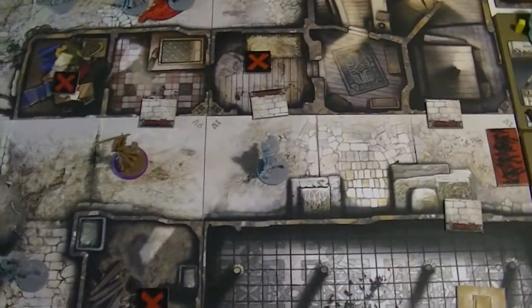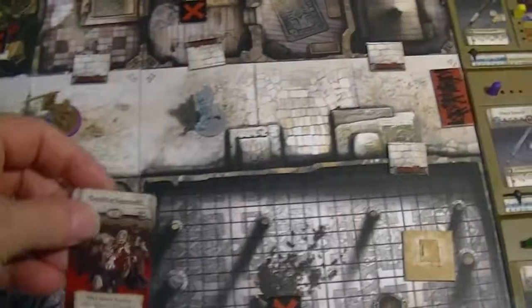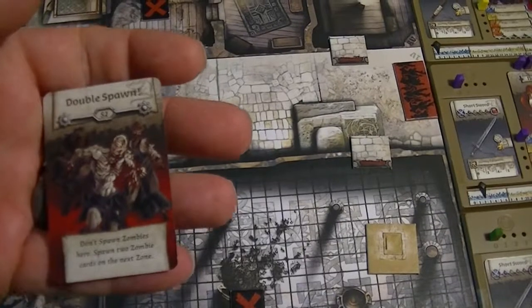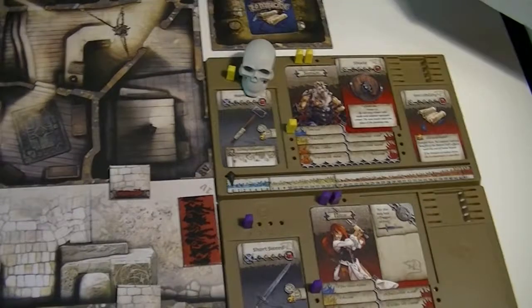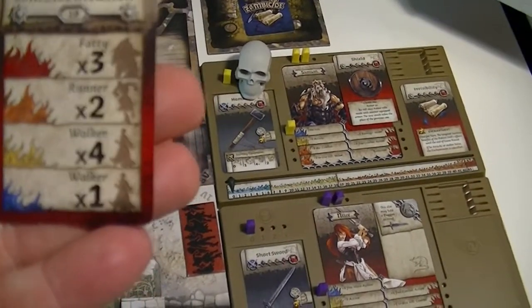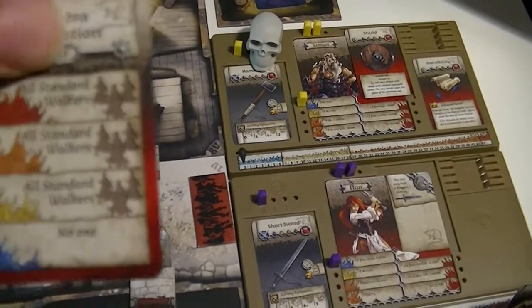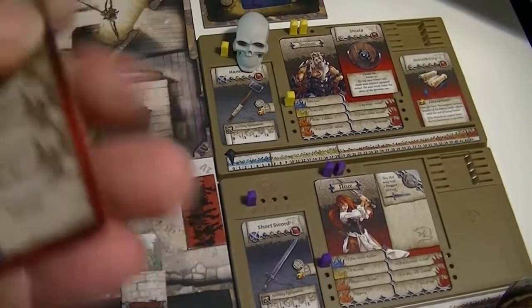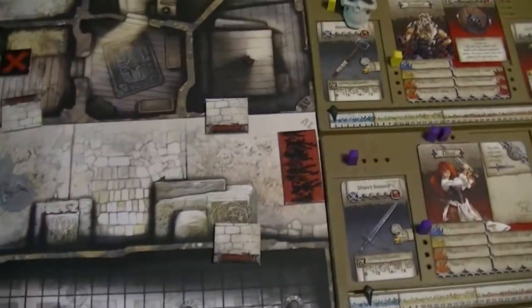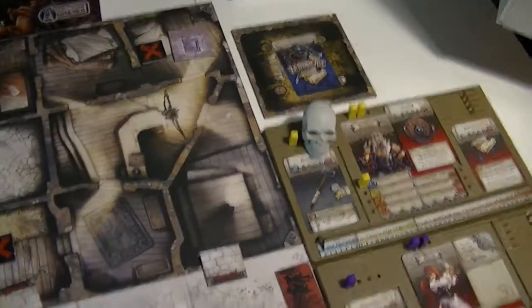Let's see what happens now when we spawn them up. We'll start with the south and we get a double spawn, so nothing gets spawned there. Instead we draw two cards for the eastern spawn. We get one walker, and nothing in the blue phase - which would normally be an extra walker activation, but it's nothing in the blue phase. We'll put one walker at that spot.